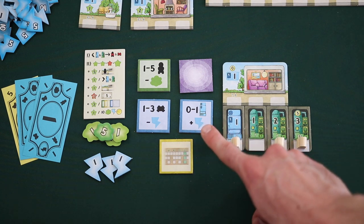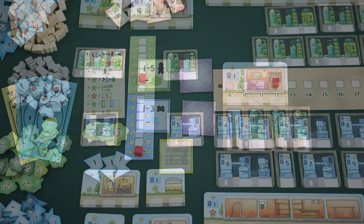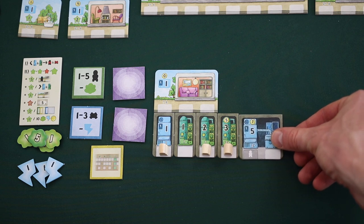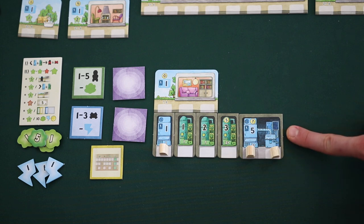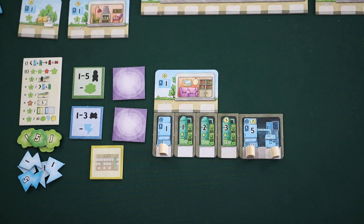The next action is buying an energy generator and then testing for energy production. This action works the exact same way as the food action, but you're buying and producing energy instead. For example, a player could flip this action tile, pay $7 to buy the energy generator, and since they bought the expensive generator, they move the price marker up by one. They then refill the market with the next most expensive generator, place the new generator below their living quarters, and freely rearrange any workers and robots. Finally, they make a test run for energy production — for each fully occupied energy generator, the player generates that much energy.